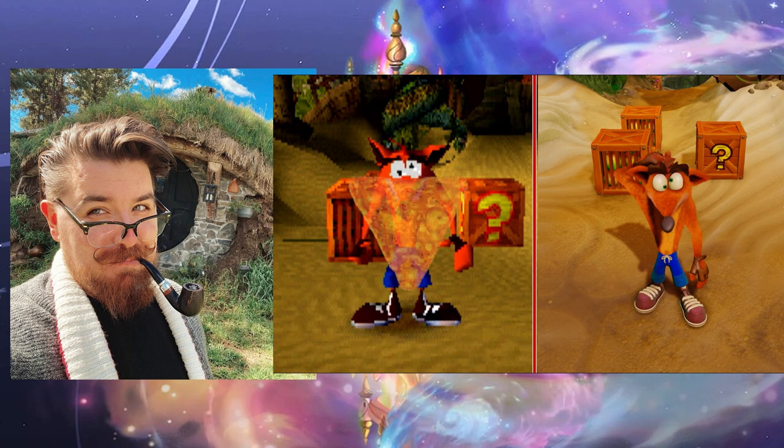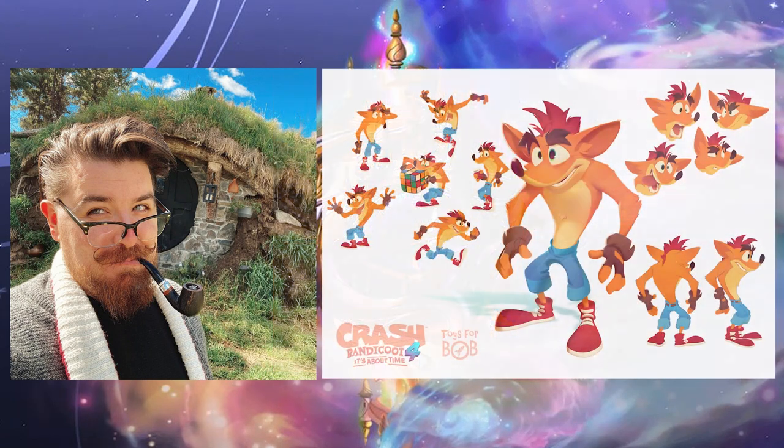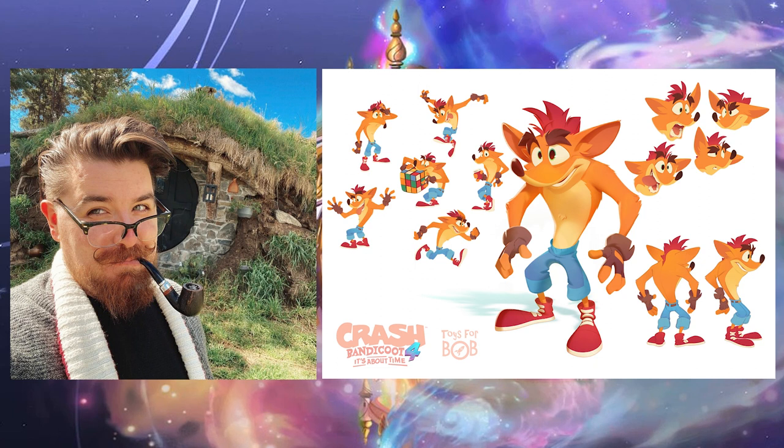In the original game, his torso looks more like a Dorito, but Cole was able to give him a spine and bad posture for the reboots. It allows for a wider range of body language for the animators of the game to play with. Considering the silly nature of Crash, being able to express himself further is a very big plus.